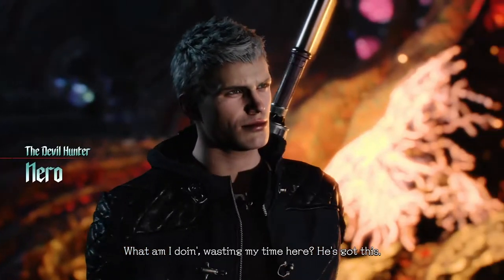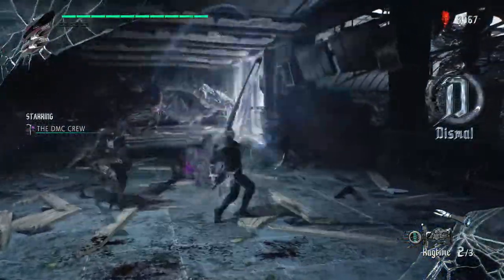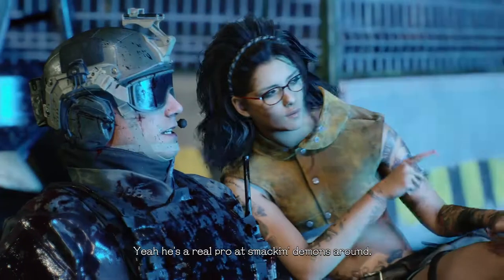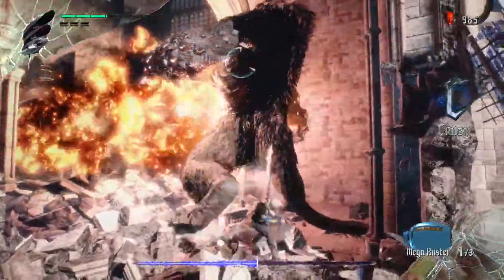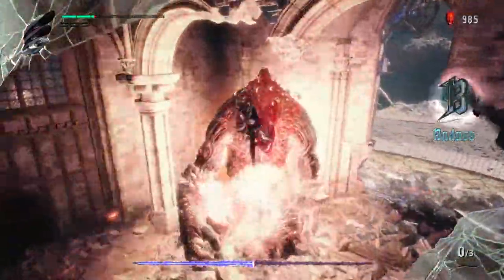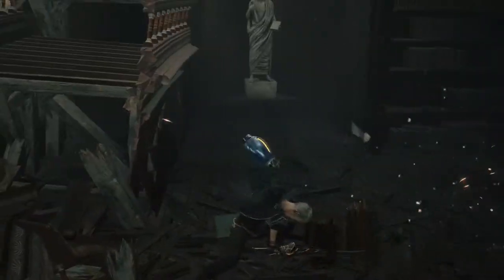Nero pretty much controls the same way he did in DMC4 with his sword combos. Now instead of having a demon arm, Nero has these custom arm pieces called Devil Breakers which you find all over the field or can purchase from Niko in her Devil May Cry van — and I loved Niko and her deep southern accent; she had so much charm and personality. The Devil Breakers range from long-range attacks to close-up options. There are even callbacks to other Capcom franchises, most notably the Mega Buster from Mega Man, which is pretty cool to use even if it isn't the strongest weapon in the arsenal.